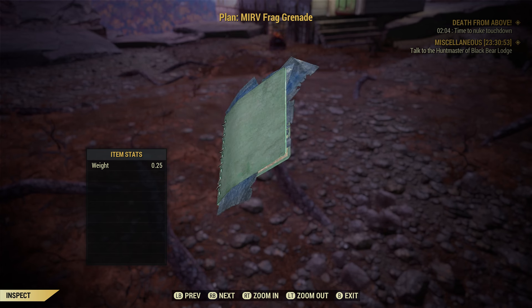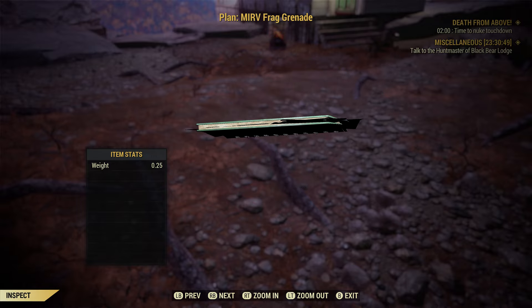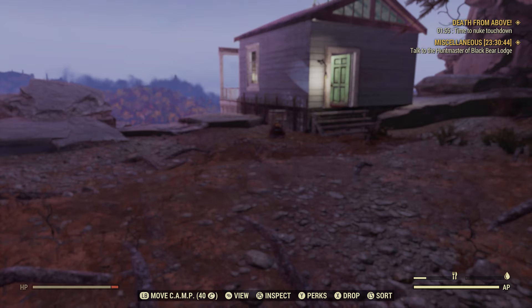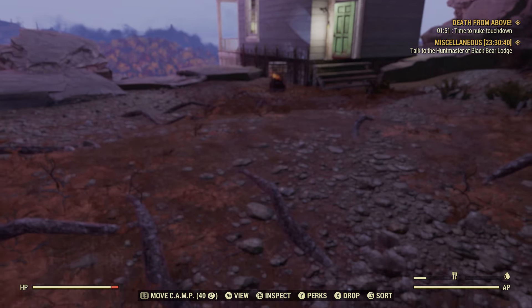Up next we have plans. Plans for some reason have weight behind them — it's not much, but if you're farming them it soon adds up. So make sure that you learn them to free up space or lose the carry weight. Anything you already know, maybe drop it in the donation box outside Vault 76 for new players to pick up.